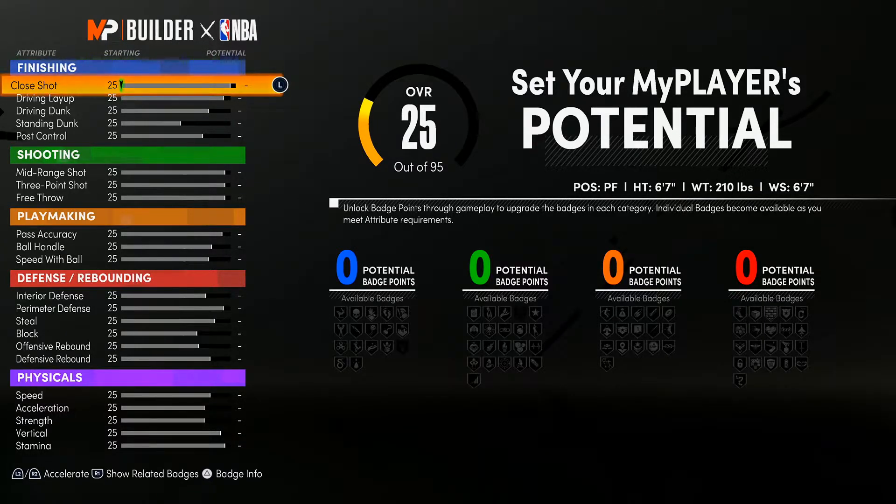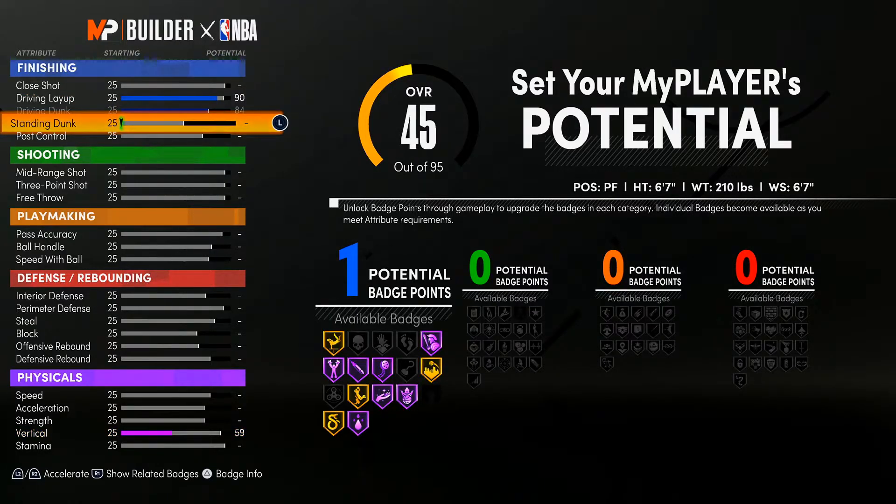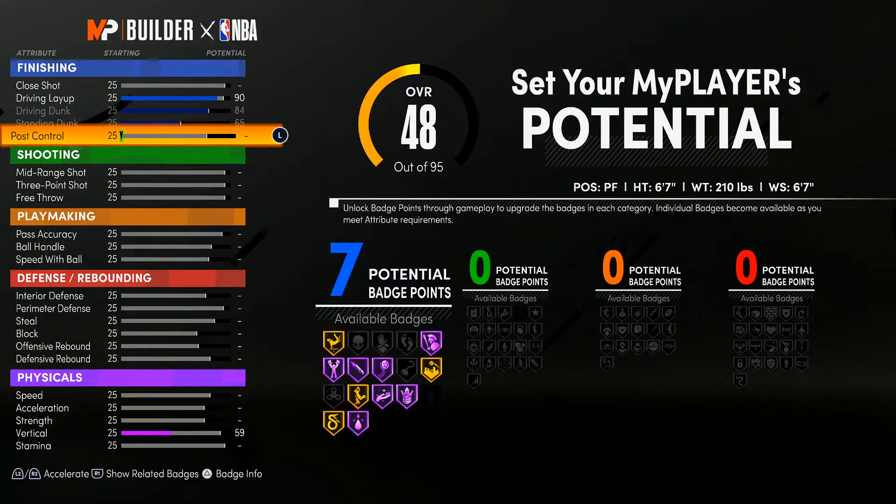Close shot I kept at 25, because you can pretty much make close shots without even that being upgraded. My driving layup I put to 90. My driving dunk I put to 84. My standing dunk I put to 65, and I kept my ball control at 25.